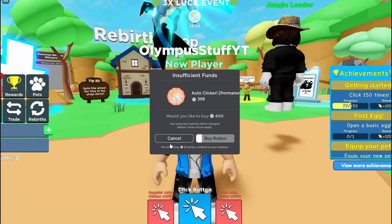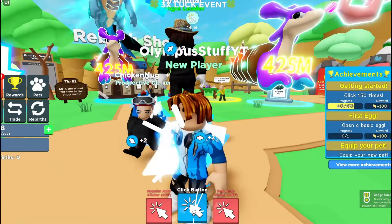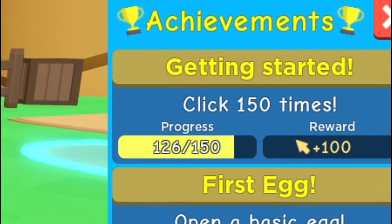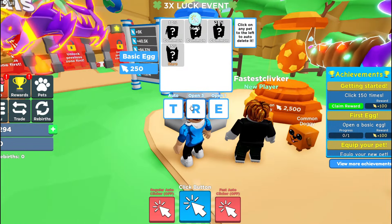Faster clicks — that's 400 Robux. Yeah, we're going to have to spend all my Robux, everybody. It says click 150 times and you're going to get progress to 150. All right, now we can afford to buy the basic egg.